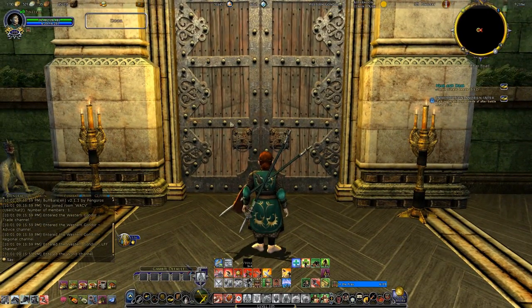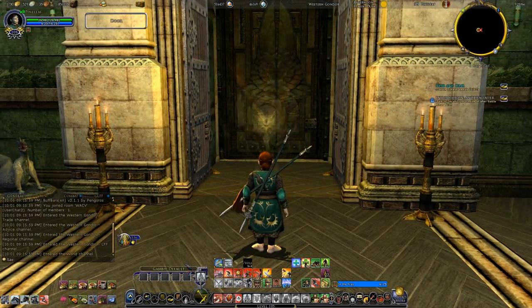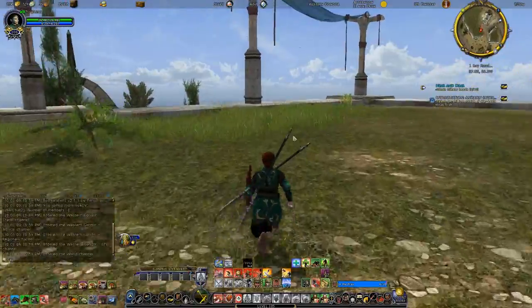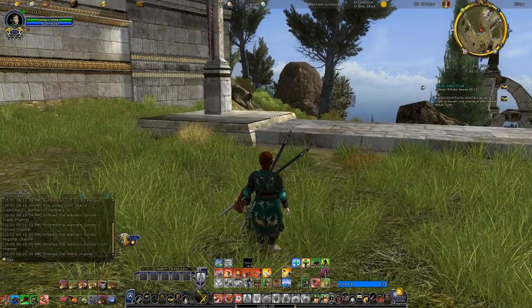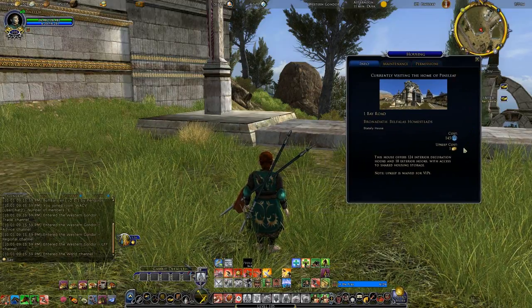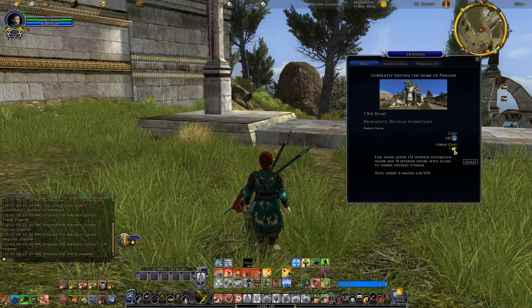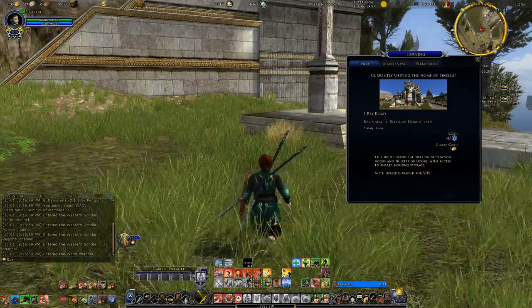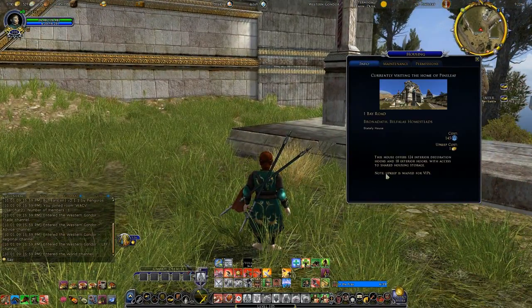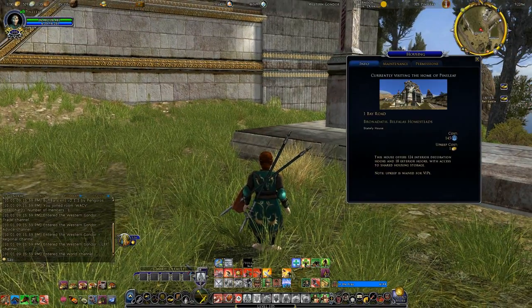Things haven't changed much in the house itself, but there have been a few changes in the housing system. The first has to do with upkeep. The upkeep cost is now listed in gold — it's one gold upkeep instead of the mithril upkeep that was required last time. We still have the waived cost for VIP, so I won't have to worry about the gold upkeep.